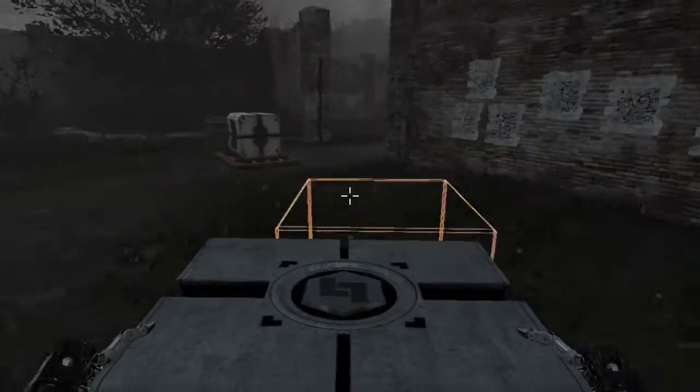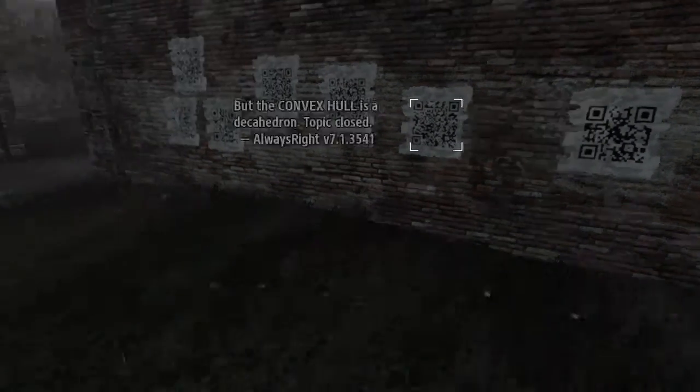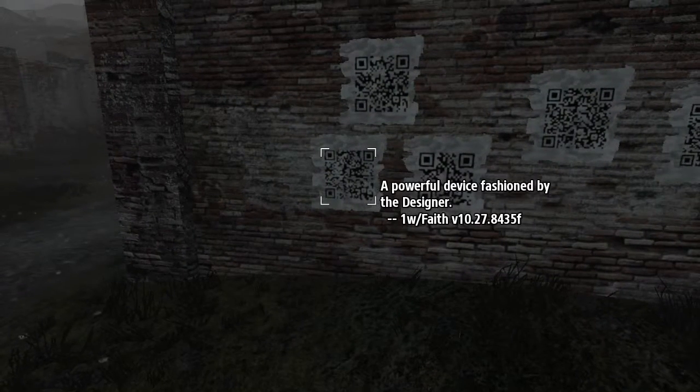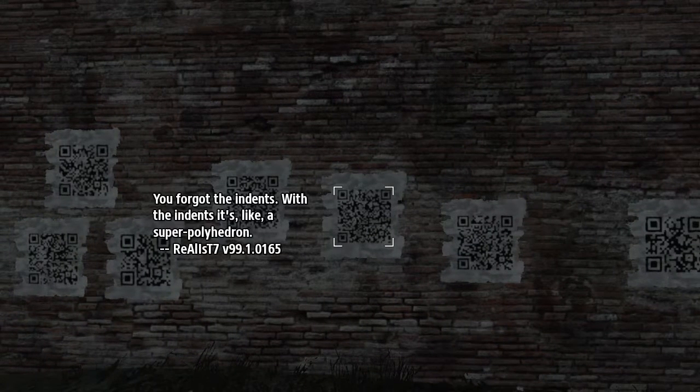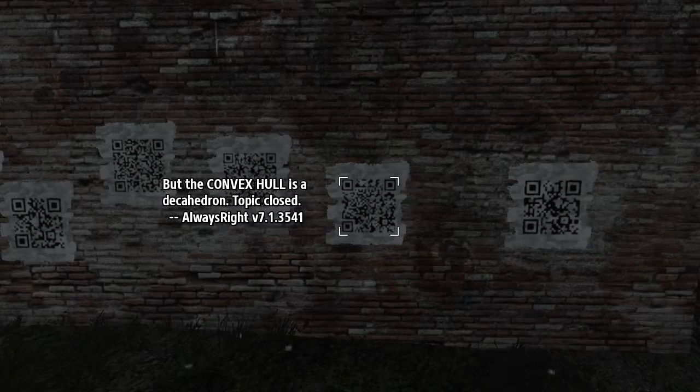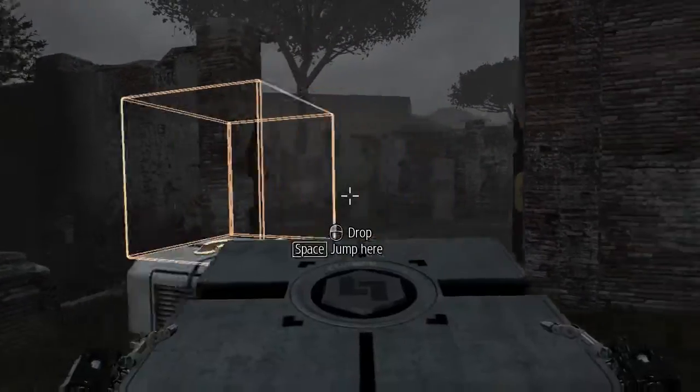Oh my goodness! Let me read these QR codes. Wrong. But the convexible... wait, let me read from... What's a hexahedron? A powerful device fashioned by the designer. A cube. The edges are beveled. That makes it a decahedron. You forget the indents. With the indents, it's like a super polyhedron. But the convex hull is a decahedron. Top it closed. Wrong. They're just boxes.